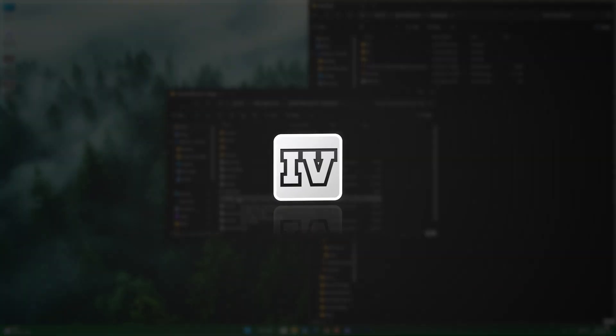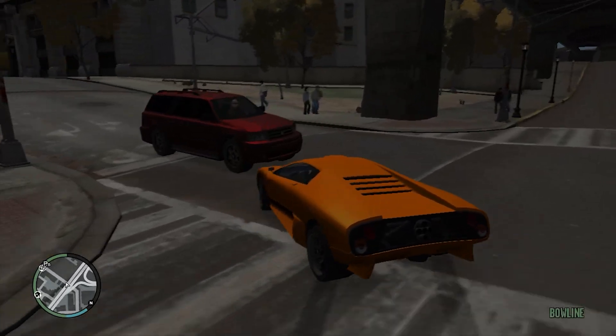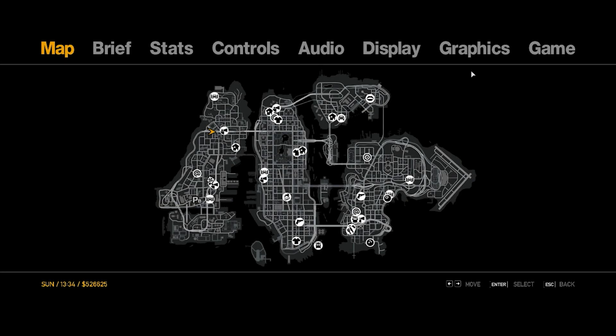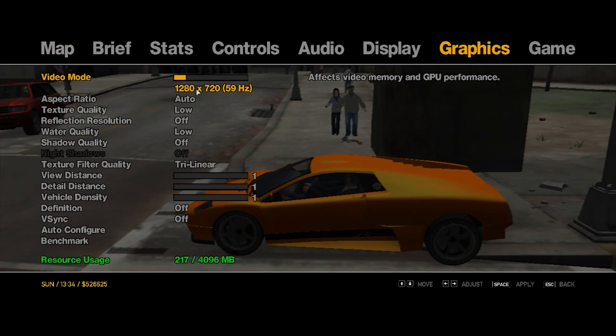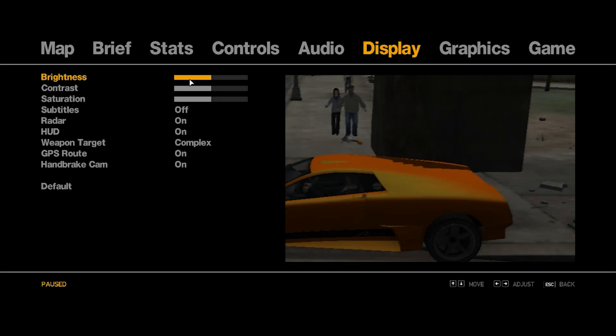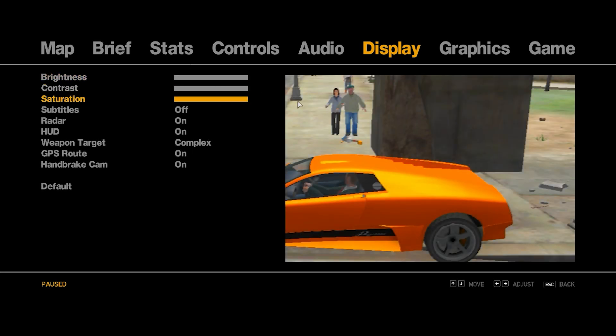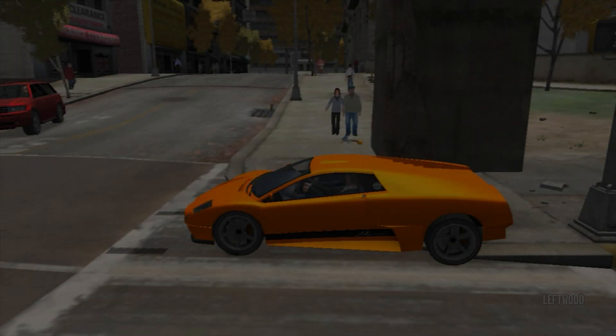Open up your game. In the game, here are the graphics settings you will be getting. And to improve the visuals somewhat, you can make changes in the display section. Now enjoy your game.